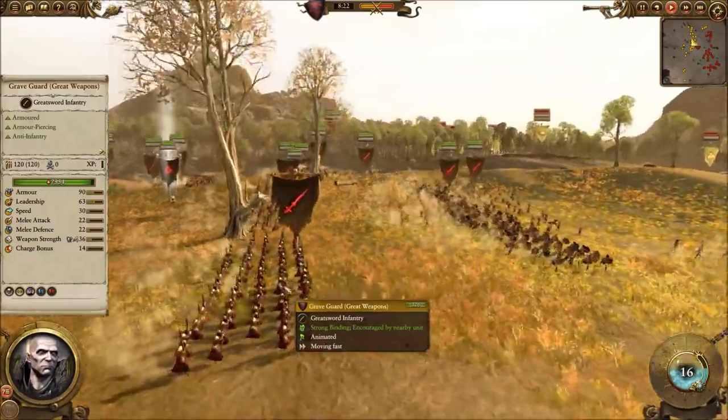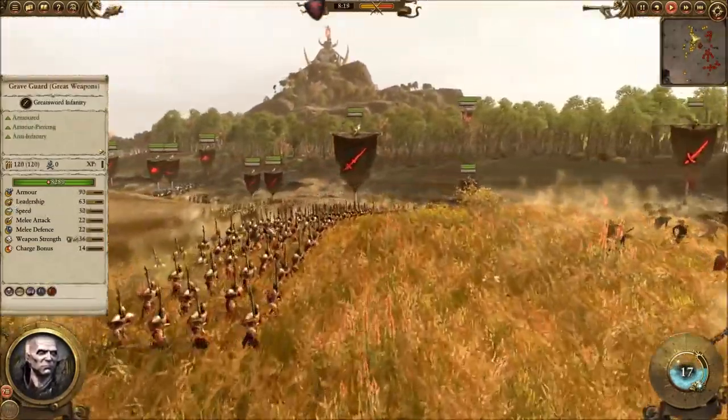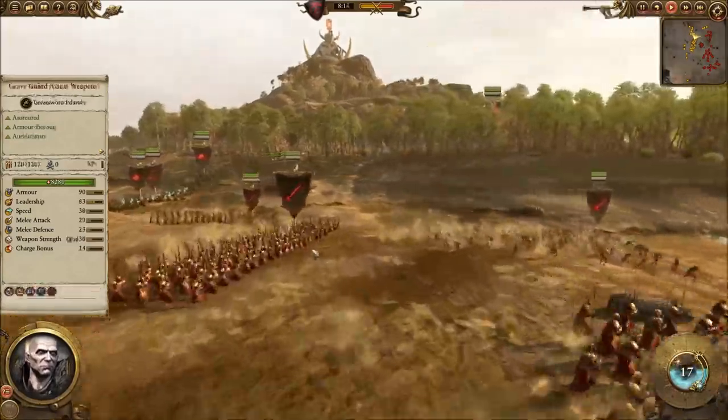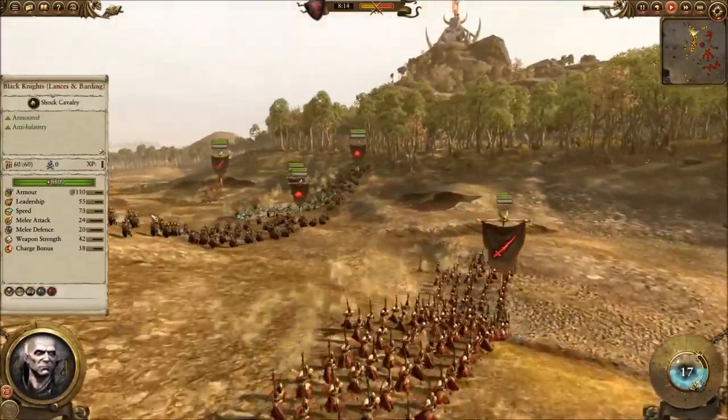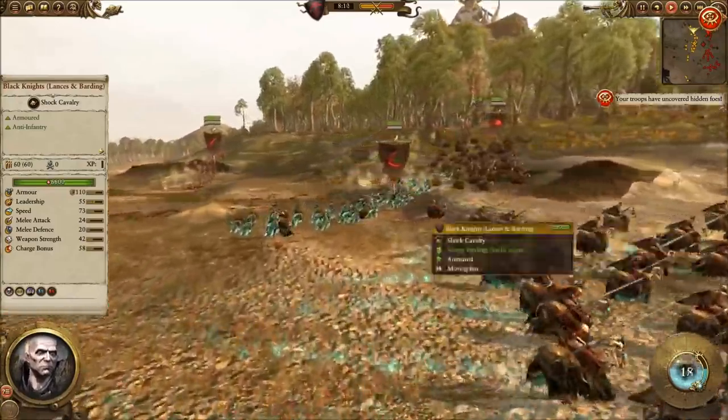He's dropping Purple Sun of Xereus in the background there. You see that Vortex spell going off - it looks really impressive, but I think a lot of these Vortex spells are pretty underwhelming. Purple Sun of Xereus can be nice to break up a formation when you're about to charge in and prevent them from getting a Bracing bonus, but look at the damage that it did - about 300 HP damage to a couple units of Grave Guard. It's very minimal, the amount of damage it does for the amount of Winds of Magic you're spending.